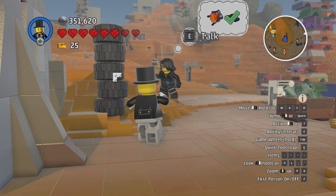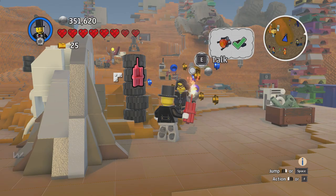He gives me dynamite — no gold brick. The dynamite doesn't work against the zombies either.